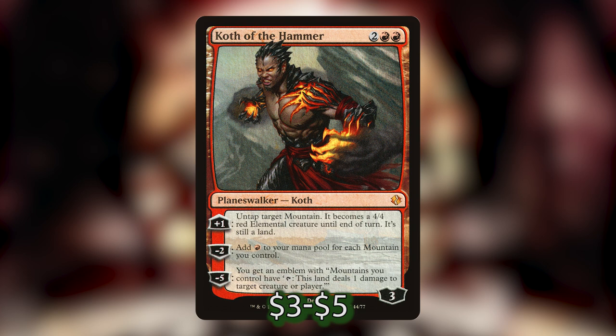Last but not least for ramp, we've got Koth of the Hammer, which costs 2 and 2 red. He's a planeswalker with three loyalty counters. His +1 lets you untap a Mountain and it becomes a 4/4 red elemental creature until end of turn — still a land, so you get one extra mana that turn. His −2 adds one red to your mana pool for each Mountain you control, perfect for big X spells. His ultimate gives an emblem where Mountains tap to deal 1 damage to target creature or player.